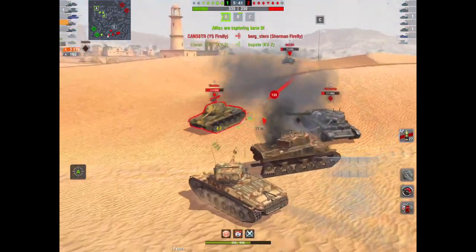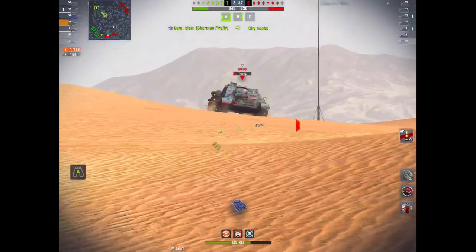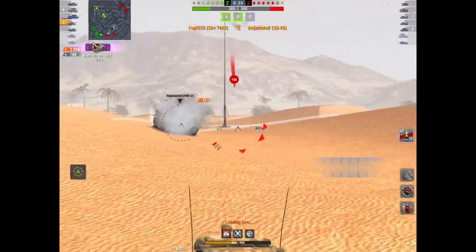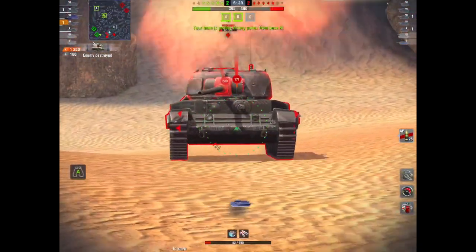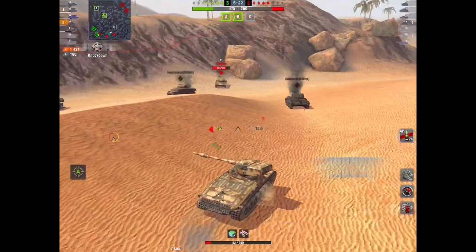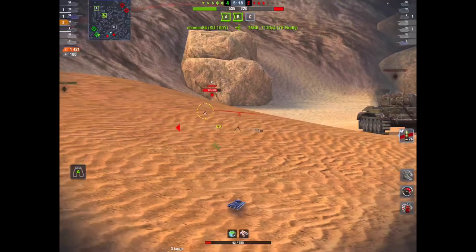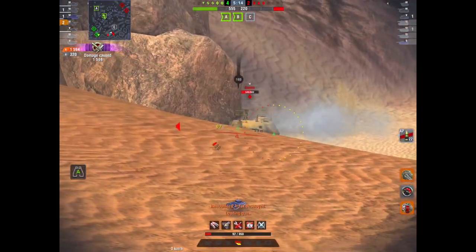Dispersion has changed as well, from 0.384 to 0.364. These are all great things to happen to Steve. Your DPM on standard AP used to be 15.67, it is now 18.62. On APCR it used to be 13.22 and it's now 15.71. And your HE used to be 19.58, it's now 23.28.